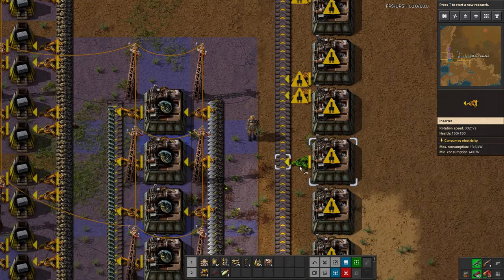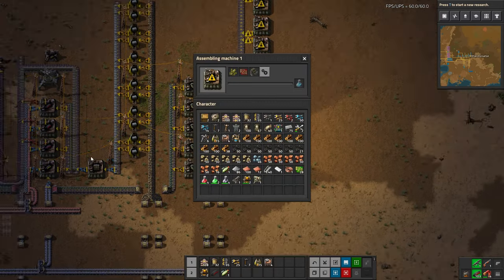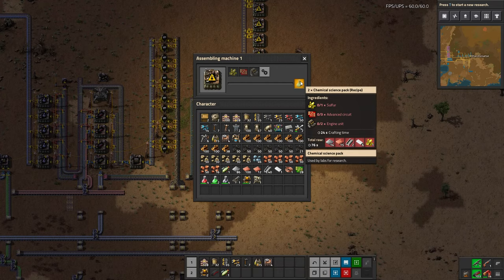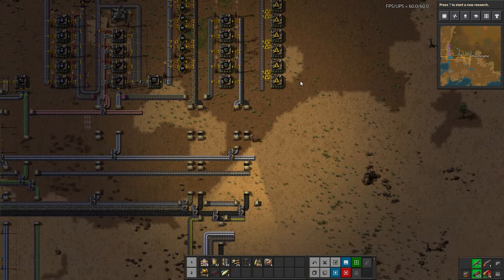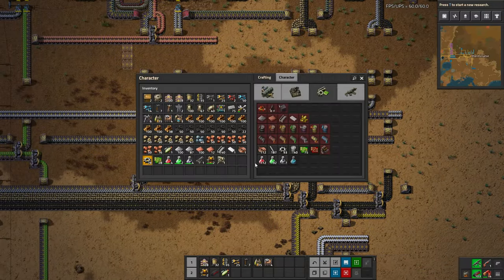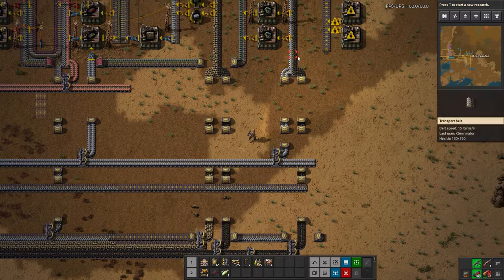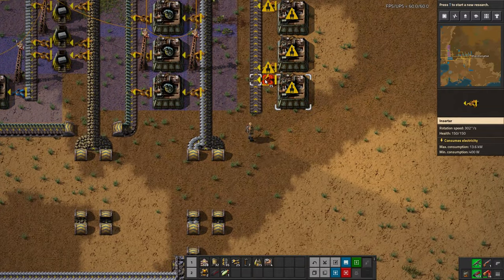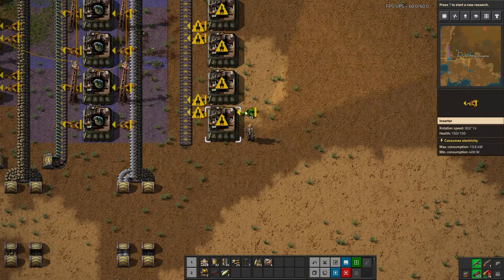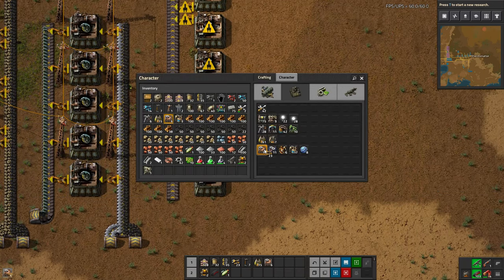We're going to output here, and these — much like military science — need two input belts because we have three materials and a belt only has two lanes. You could put all three on one belt, but it can clog up the inserters and the whole process unless you do some work with filter splitters or circuits, which I don't want to deal with here. I'd just as soon do two belts — it makes more sense to me.